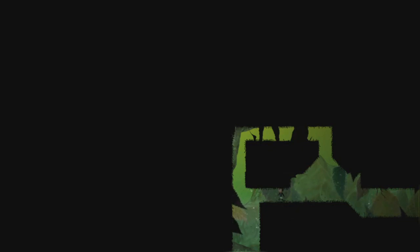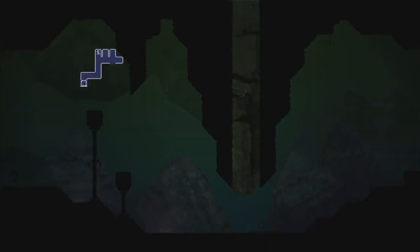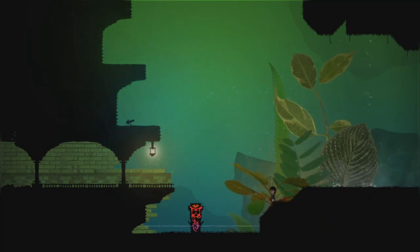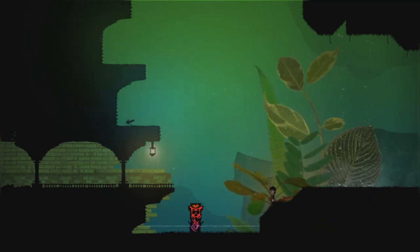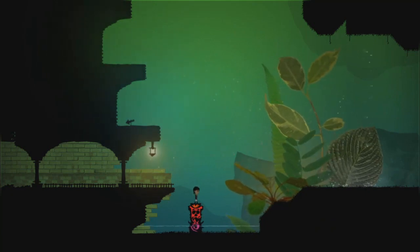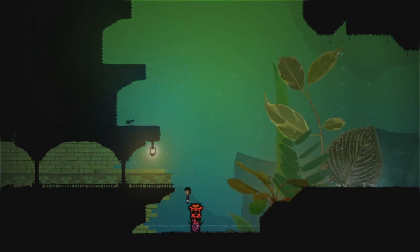I shot the electrocution robot or whatever he is. And as a result, I've gained access. Look at all this traveling I've done. It's amazing. So this kind of weird totem thing we saw earlier disappeared when I went to visit my sister. And I can walk on it. Can't seem to interact with it otherwise.